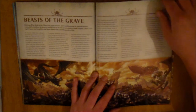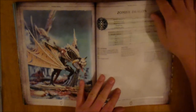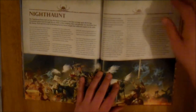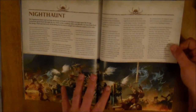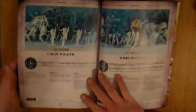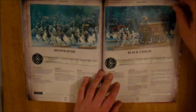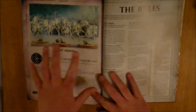Then we have the Beasts of the Grave, which is the monsters section. This is only two War Scrolls because the only monsters they have are the Zombie Dragon and the Terrorghast, both of which are here. You can take them by themselves if you want. And then finally we have the Nighthaunt — your Spectres and Ghost-type guys. We have five War Scrolls: the Cairn Wraith, Tomb Banshee, Hex Wraiths, the Black Coach — which I would love to see a new model for — and Spirit Hosts, which are fantastic models.